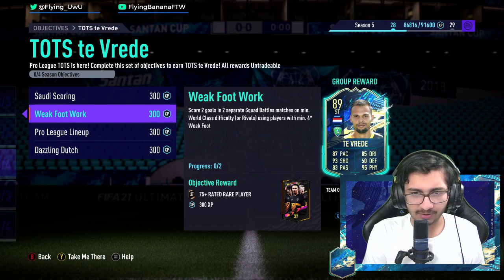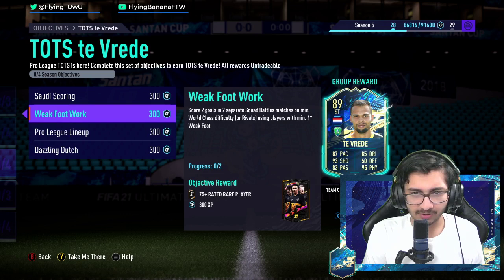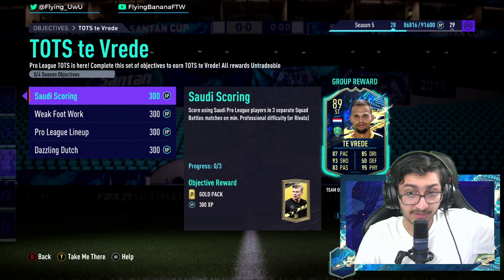It does seem like a very, very significant boost. We can have a look at both of his cards, his normal card and his new card. As far as the objective itself goes, it looks pretty easy. He's Dutch as well, which is very linkable.